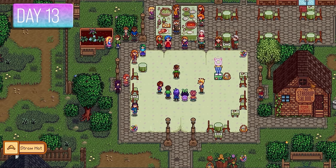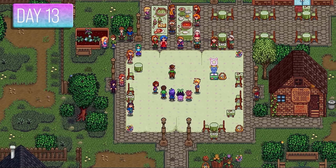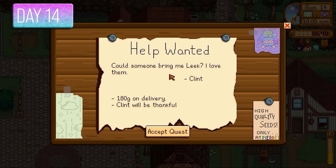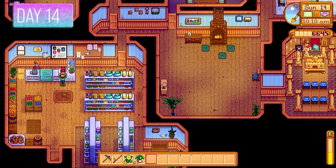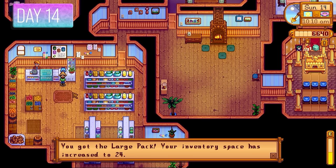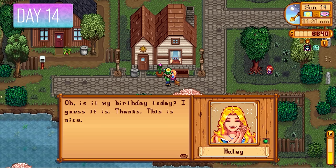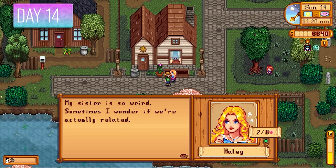I was victorious at the egg hunt and was awarded the Straw Hat. Day number 14 — Clint was looking for a leek offering 180 gold. With the money I assembled I got my first backpack upgrade, which was badly needed for inventory management. I also gave Haley a daffodil for her birthday — a few friendship points with the lovely Haley.